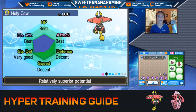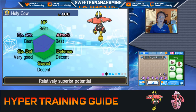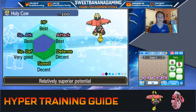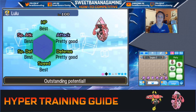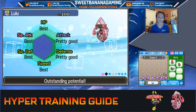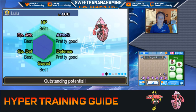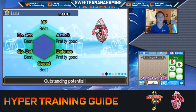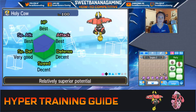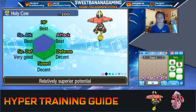I now have two level 100 Pokemon that would be excellent specimens. I have both my Tapu Lele and my Tapu Bulu, which are part of a VGC set I've used a little bit before, but I was waiting to get them to level 100 so I could hyper train them. Tapu Lele is almost perfect with four perfect IVs, but I don't even need to increase attack since I don't need physical attack at all. So I really only need to raise Tapu Lele's defense. And on Holy Cow, you can see three perfect IVs, but we need all of those other three stats to be perfect.